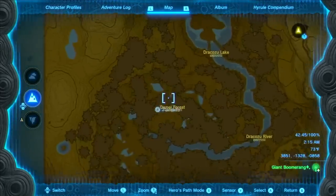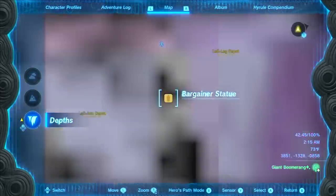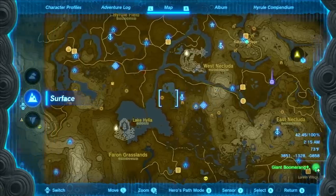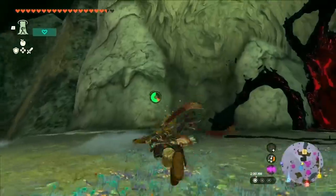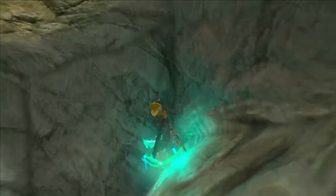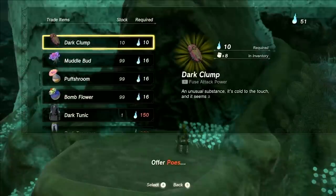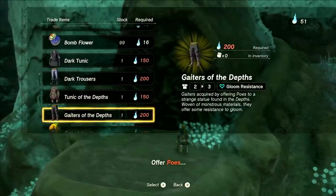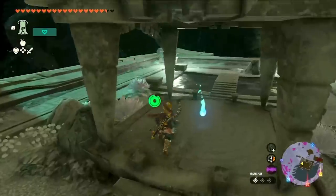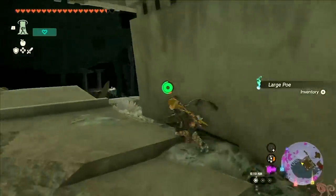The third one is going to be located in the Faron region, just below this dragon head, south of the Construct Factory. If you have a light root near it, go to that — but if you don't, the nearest chasm is just right here. This one has an entire body, so you may have to build a flying machine, or use a mixture of ascending and climbing to get to the top. This one is going to give you the Gaiters of the Depths. Fun fact: you can actually find grand poes at the tops of mines all throughout the Depths, so if you need to farm poes, there you go.